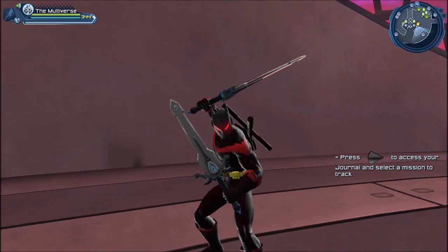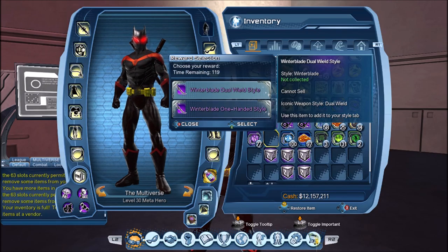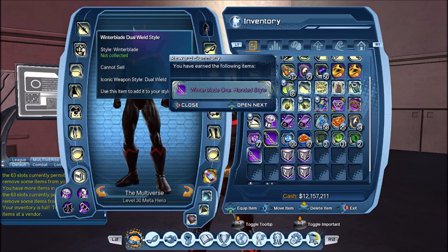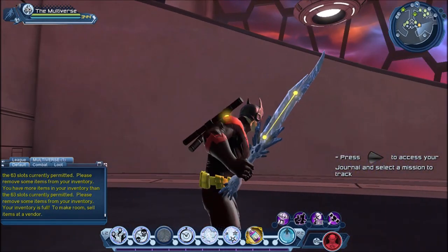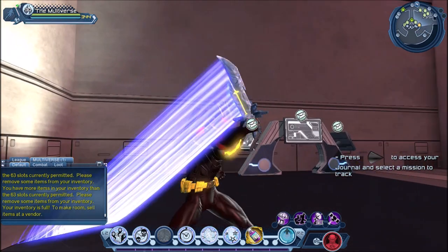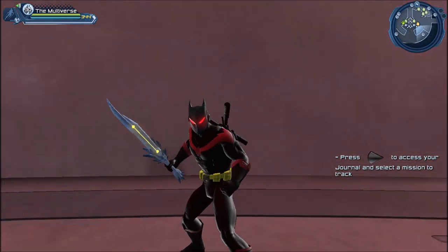It's going to be an embarrassment of riches of iconic weapons to use for our characters. And let's try the winter blade — so there's dual wield or one-handed. Let's try one-handed first — that's a pretty cool sword. I should know where this comes from, but I just can't recall whose weapon this is supposed to be.